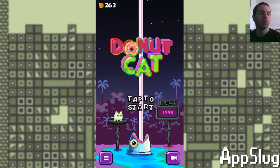So that's going to do it here for this short episode with this short app slug. This has been Donut Cat. I am your host, Attack Slug, and I will see you next time — hopefully for more donuts, right here on this channel. And I'm out.